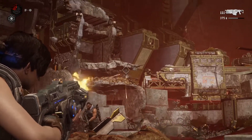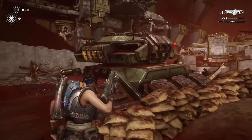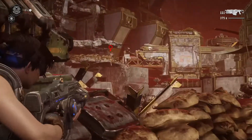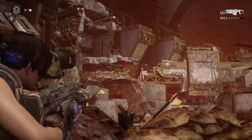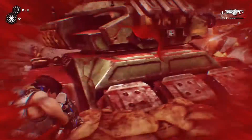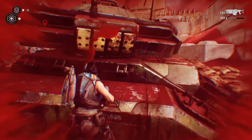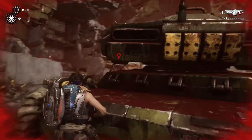Try to wear these guys out — thin them out slowly and take your time. You don't really want to run up aggressively because you can get taken out very quickly. There are at least two turret gunners, and having two of them at the same time can kill you almost instantly, as you can see from the damage you take from just a few pellets.